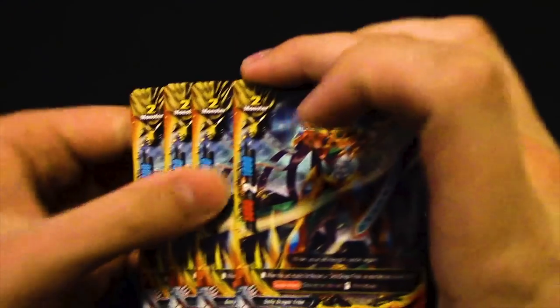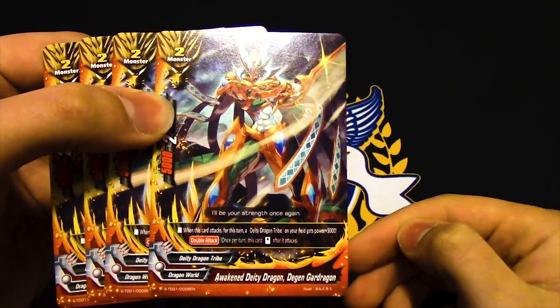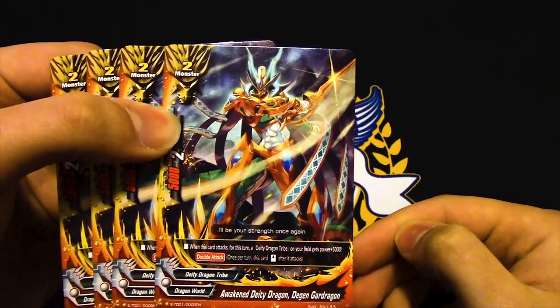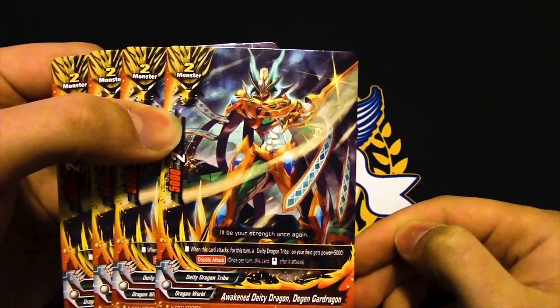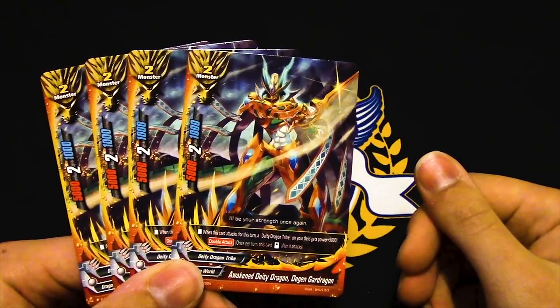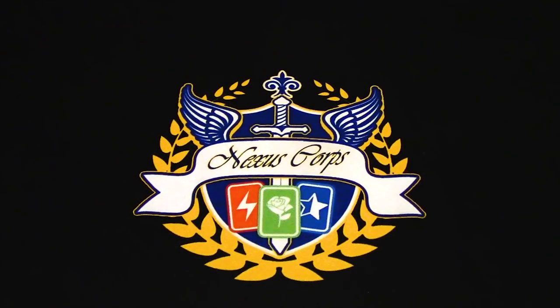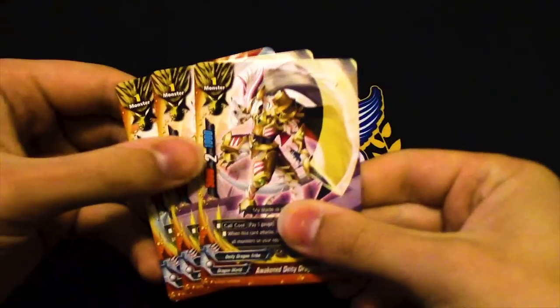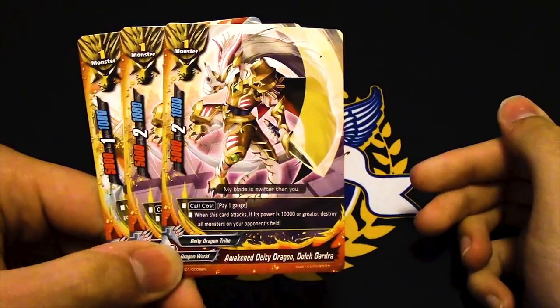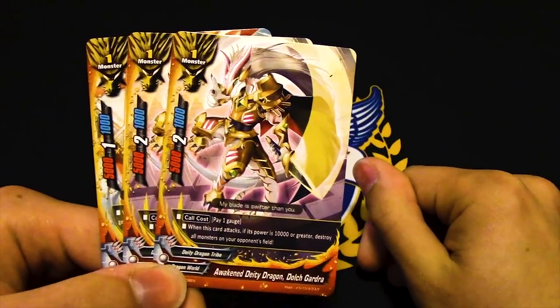This deck comes with four copies of Deg and Gardra. When this attacks, for that turn DD Dragon Tribe monsters on your field get plus 5k and it has double attack — so it hits the 10,000 requirement. That's still pretty bad though; you want to trade that in immediately.